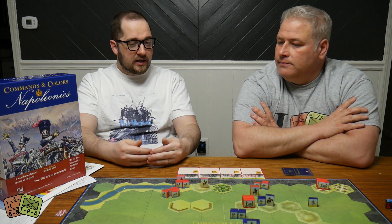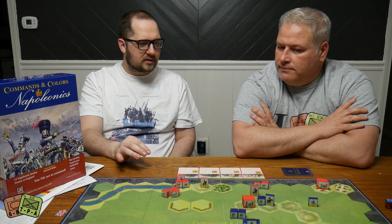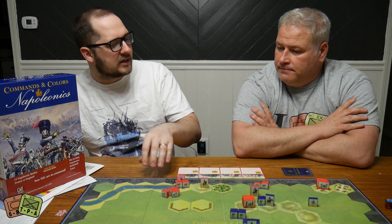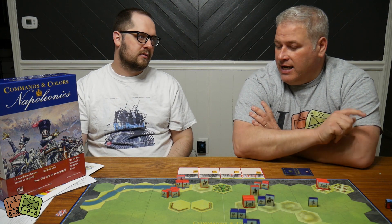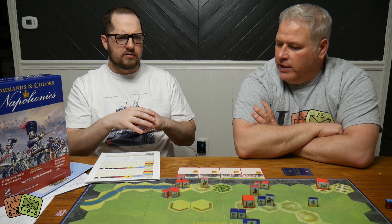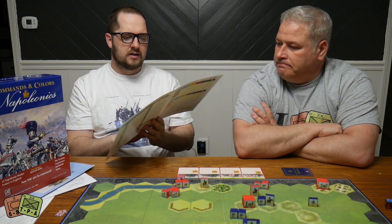That asymmetry was something I really enjoyed because in Memoir 44 the sides are generally the same - just gray men or green men with no real differences, the Germans aren't better at machine gun fire than the Americans. Whereas here the subtleties in the unit changes meant the sides actually felt like different armies. I felt like I was playing a different army, it's not glaring it's subtle - you're trying to charge me, I'm trying to pick you off from long range - and that made a big difference in various strategies.